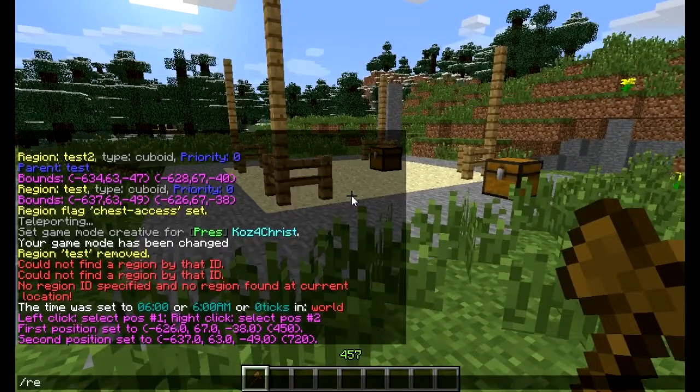Then you basically want to do region, but I don't like to type out that much, so I use the alias RG, and then you're going to do define — which is basically like set, create, whatever you want to call it. So, define and we'll just call it test because that's what we're going to do.